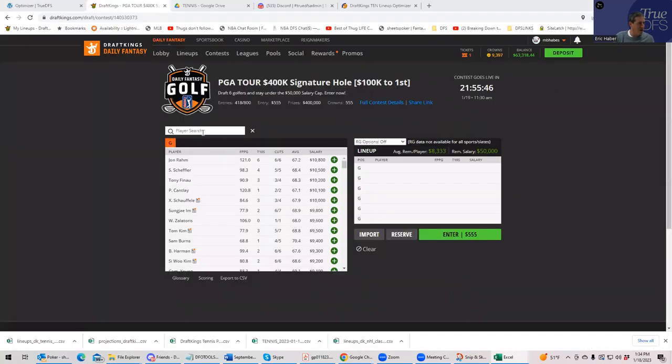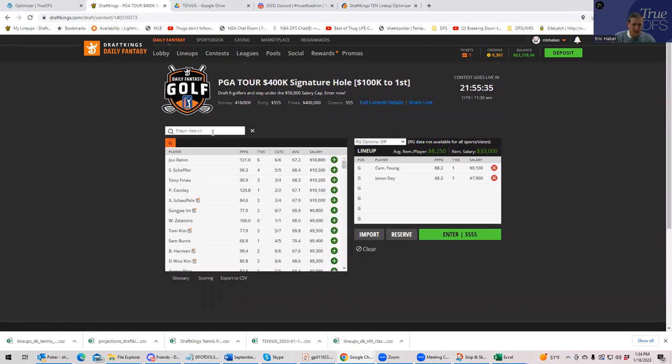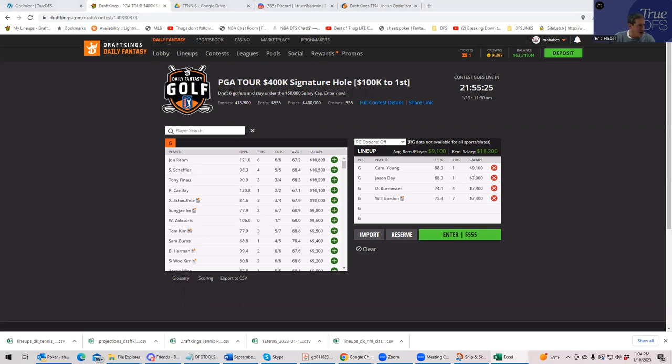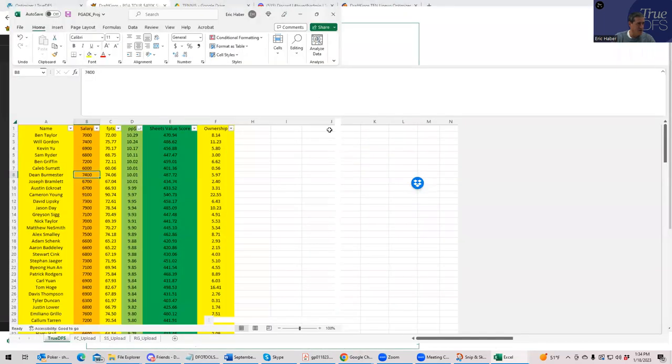After Cam Young and Jason Day, the next two plays I look at are Will Gordon and Dean Burmester. So we can start building a lineup: Cameron Young, Jason Day, Burmester, and Will Gordon. Those four are a really solid start to your lineups just from this first screen.